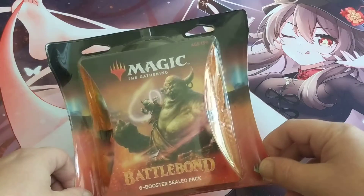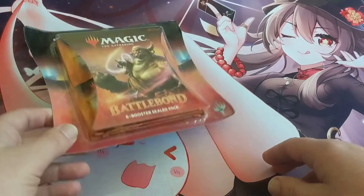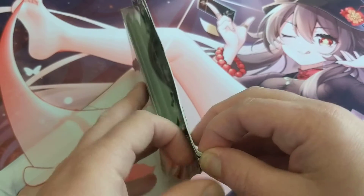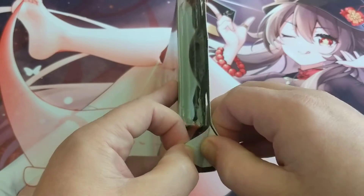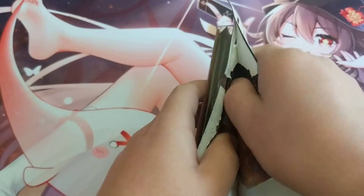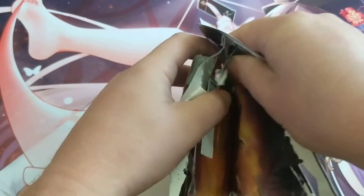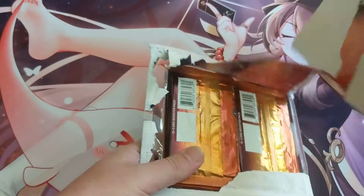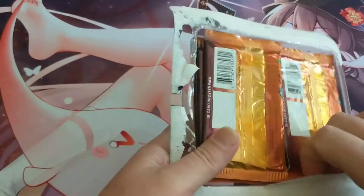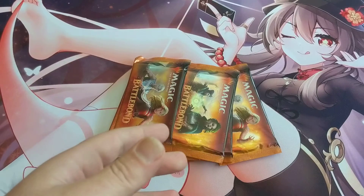I'm currently building a Ginny Faye token deck and I need a Doubling Season. I normally wouldn't just crack packs for one specific card, but there aren't any Doubling Seasons at my LGS. There's a whole bunch of good stuff in Battle Bond — the entire land cycle and a lot of good things — so I don't feel bad about cracking these.